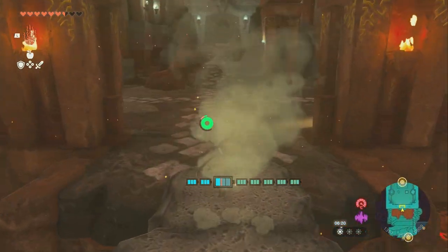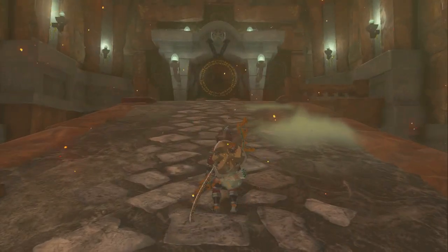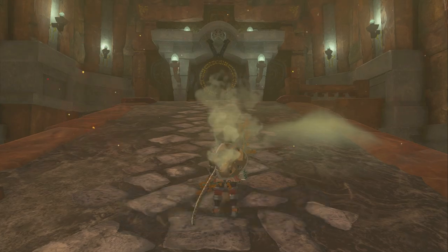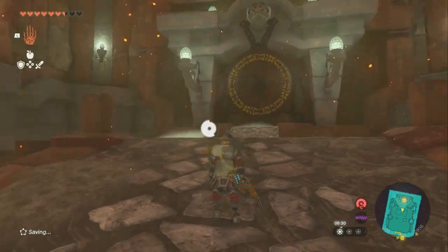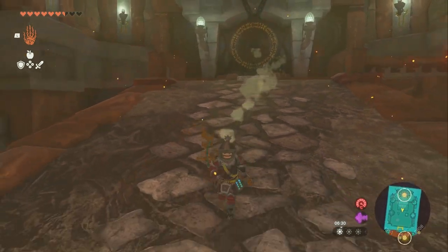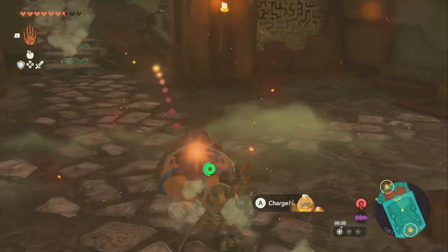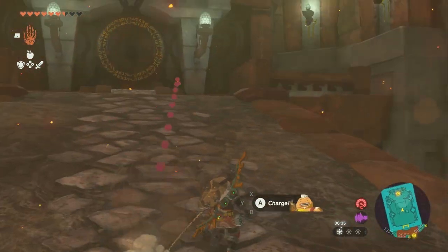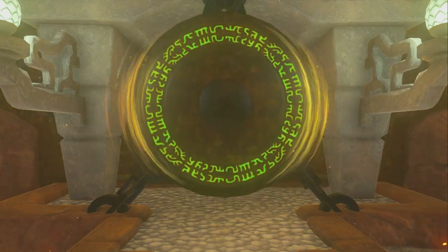Then we're going to run back into here and run up here. There'll be a short little dialogue, and it'll introduce the gong. Now we're going to wait for Yunobo — talk to him, and we're going to make him charge at the gong. And that is the first gong. After that there'll be short dialogue and then we can move on.